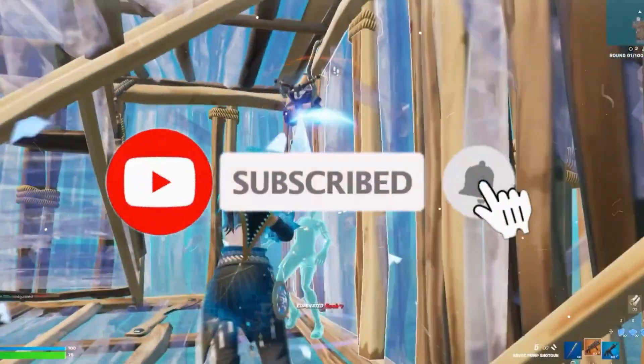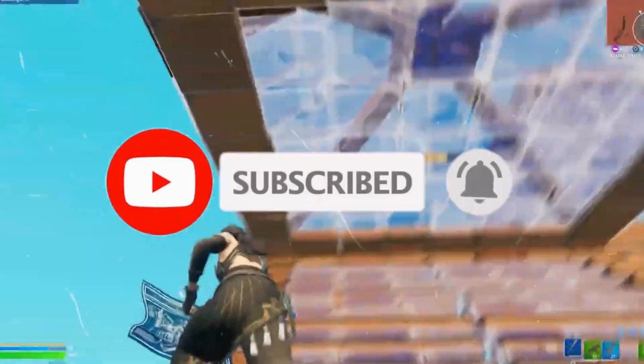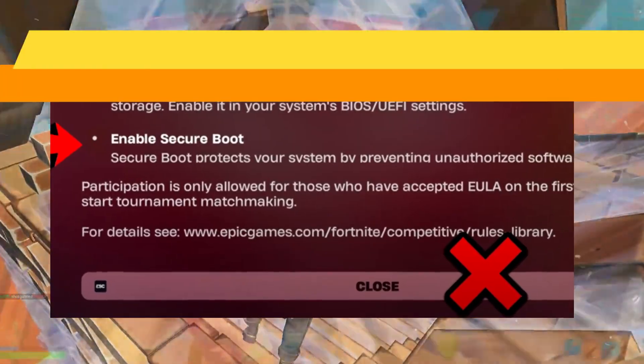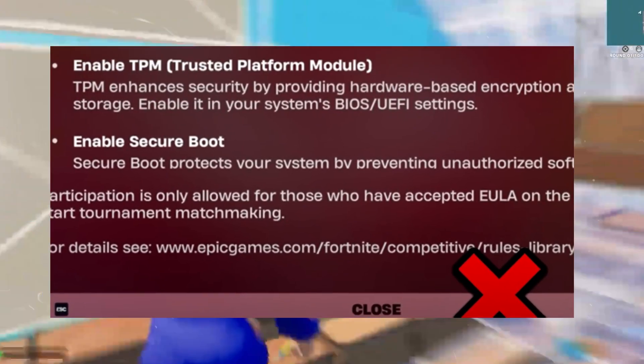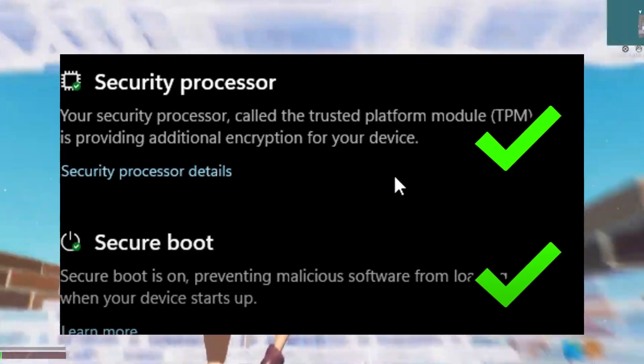This video is going to be really short and simple, so just watch till the end. If you like this channel, kindly like this video, share it with your friends, and subscribe for more content. Without any further delay, let's start. Step number one: we need to enable Secure Boot. Secure Boot is a BIOS setting that ensures only trusted software runs when you start your PC.